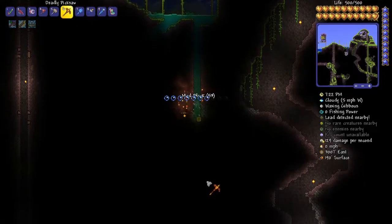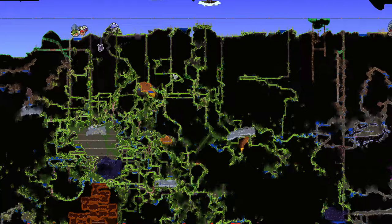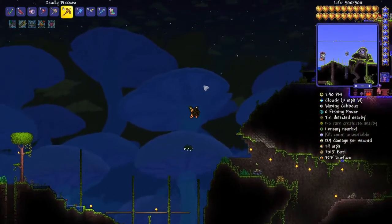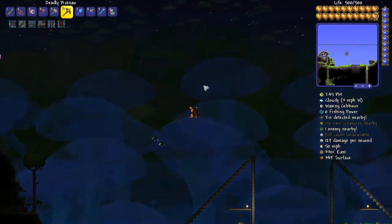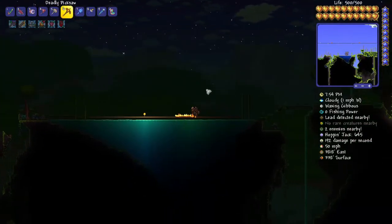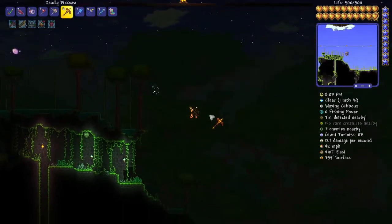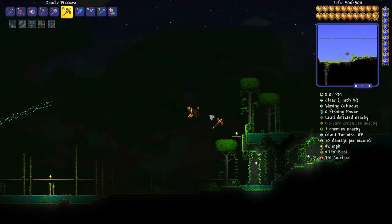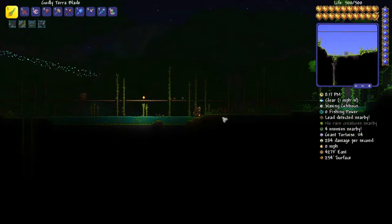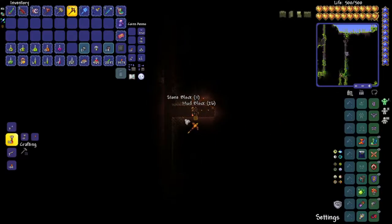We need some of those glowing worms — I can't remember what they're called exactly. A good spot would probably be over here where we haven't explored much. I don't see myself making Shroomite armor for this run — I'll probably stick with melee right up to the end, though we'll need it for the drill mount. I'll remember what it's called eventually. This looks like a good place, so let's drop down and start digging horizontally.